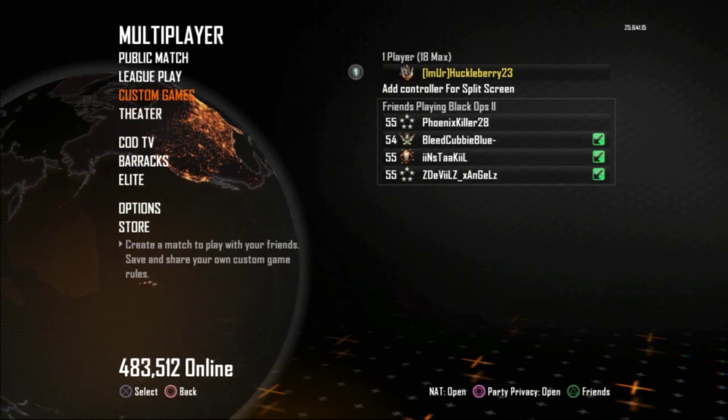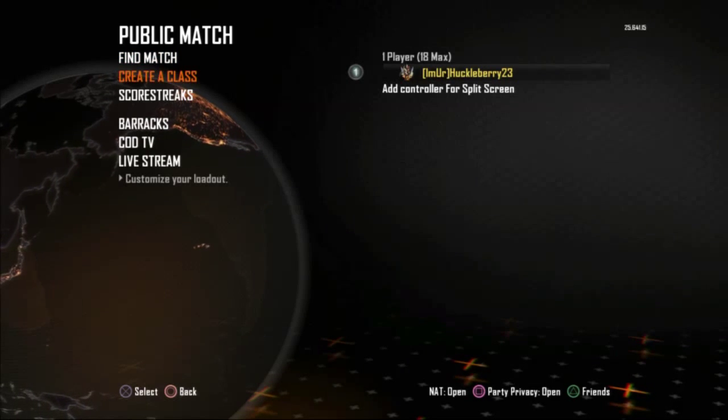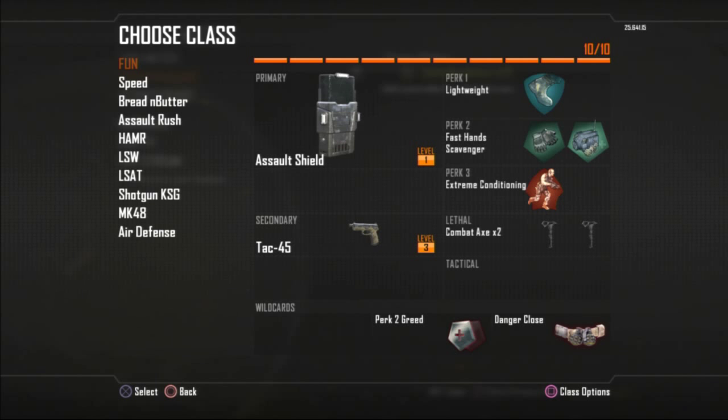Now I'll jump into my created classes. I have 10 classes and I always recommend unlocking the create-a-class option to have all 10. My first is a fun class — I don't normally get a great gameplay with it, but it's fun when you don't really care. It's a speed class with the Assault Shield and Combat Axes, which you can replenish. I put on the Tac-45 because it's not considered overpowered like the B23R or the KAP-40, but it has decent range.